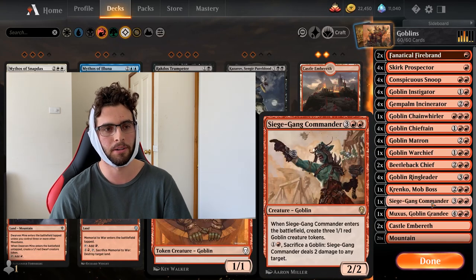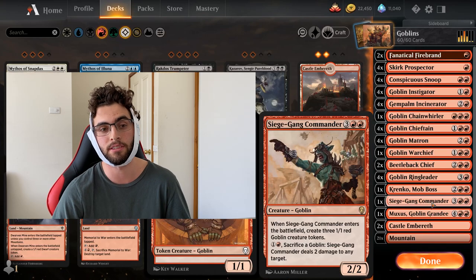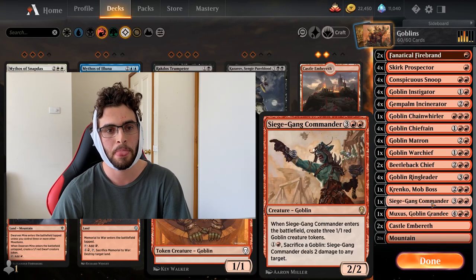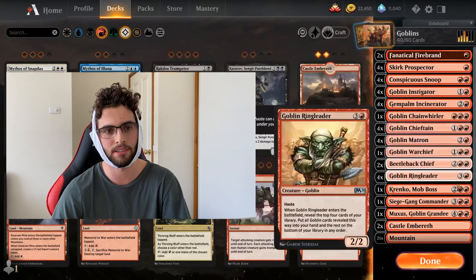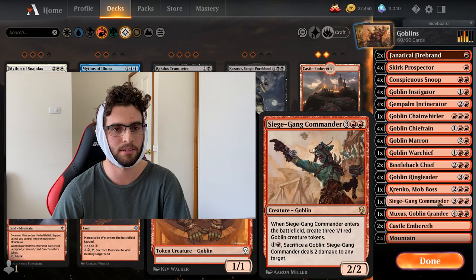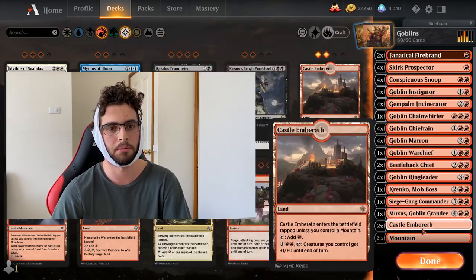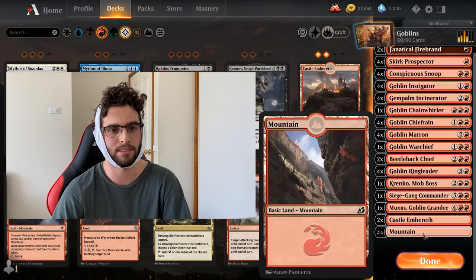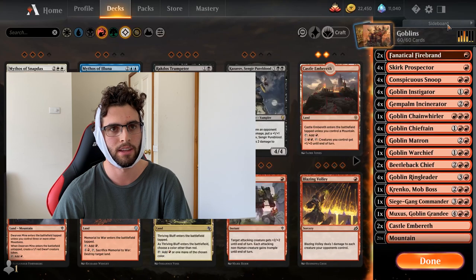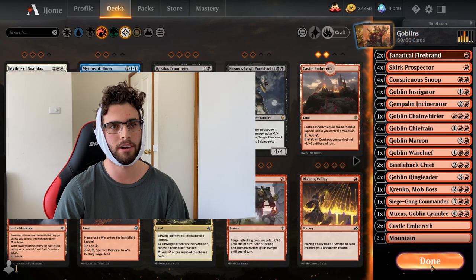After a board wipe, play Siege Gang for five mana and you've got five power across four bodies. Follow it up with a Chieftain and you're going to win the game. Just a few one-ofs because of all the tutors. And just 23 lands — 21 mountains, two Castle Embereth. No sideboard, but we're playing best-of-one. And yeah, that's Historic Goblins — it's such a fun deck.